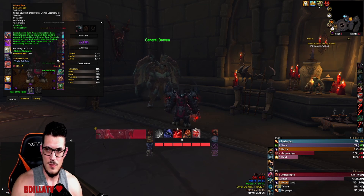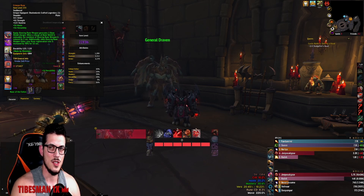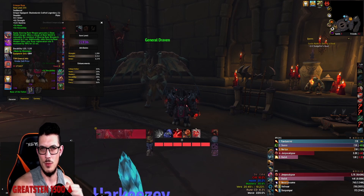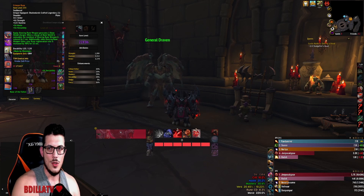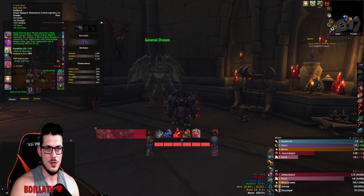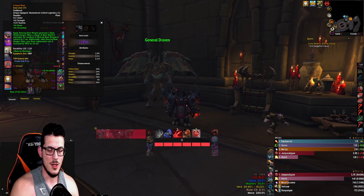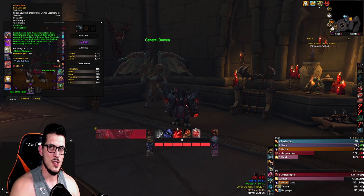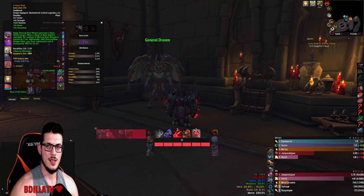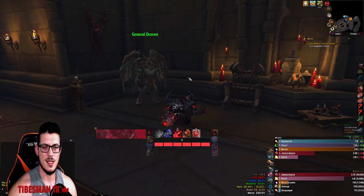If you're used to refreshing Bone Shield as a pack dies and you go into a fresh pack with six, seven, or eight charges, just use Dancing Rune Weapon regardless. The real beauty of those five Bone Shield charges is for a cold opener — starting a dungeon with nothing up, or after movement sections like Theater of Pain where you're likely to lose Bone Shield anyway. That's where the automatic five charges really shine, along with the rune regeneration.